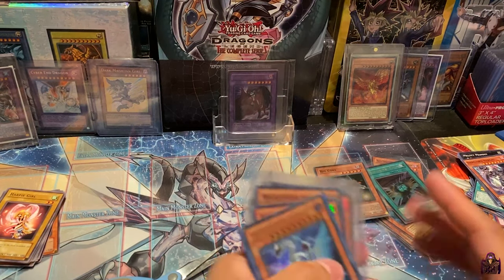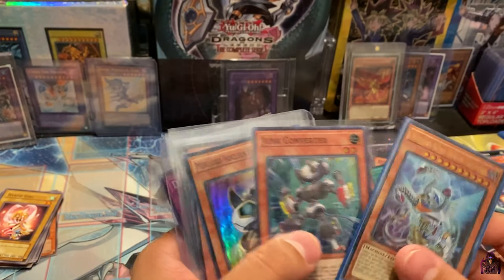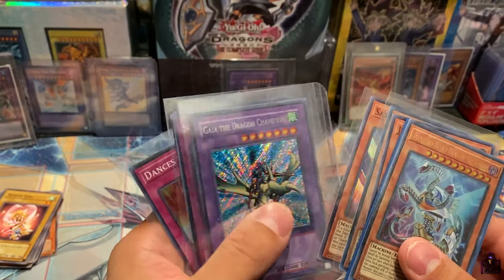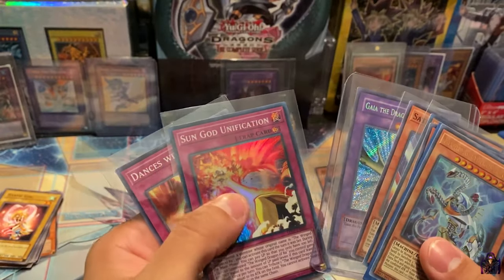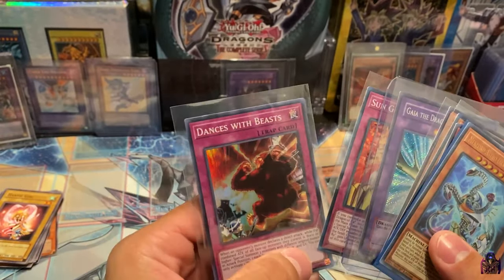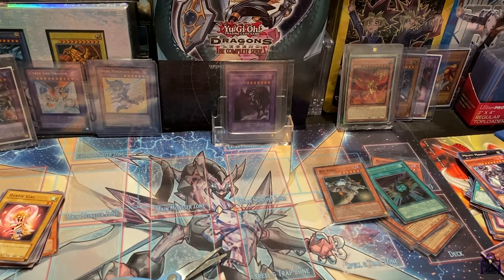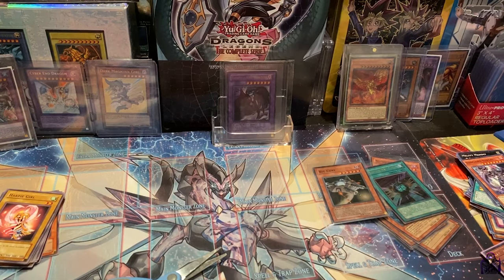For the giveaway we have: Mech Lord Astro Dragon, Triskillion, Junk Converter, Mech Lord Nucleus, Infinity Core, Satellite Synchron, a Secret Rare Gaia the Dragon Champion from LOB Unlimited, Sun Dragon Unification, and Dances with Beast. I'll be giving that to one lucky winner. All you have to do to join the giveaway is tell me what set you liked and what card you liked from that set in particular, and I'll pick one random winner from the comment section.